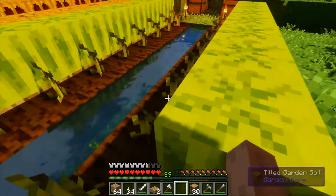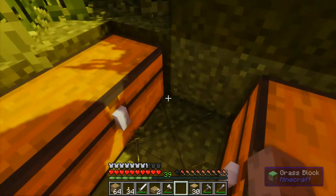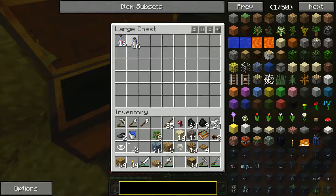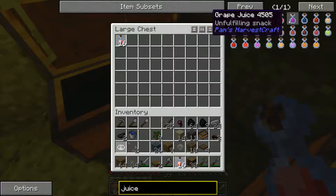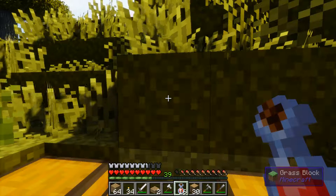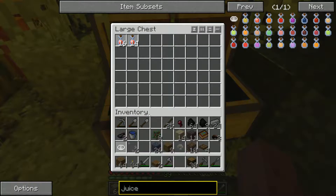That should help. We fixed that problem. Another thing I did — remember I said I had all them things made up? I have this juicer. I made me some melon juice; it's an unfulfilling snack so I don't know what it does, but I can make all kinds of juices. Look at this insane amount of juices — apples, melons, carrots, strawberries, oranges, blueberries, cherries, all kinds of stuff. Let me drink a little bit. Got me some melon juice to go.